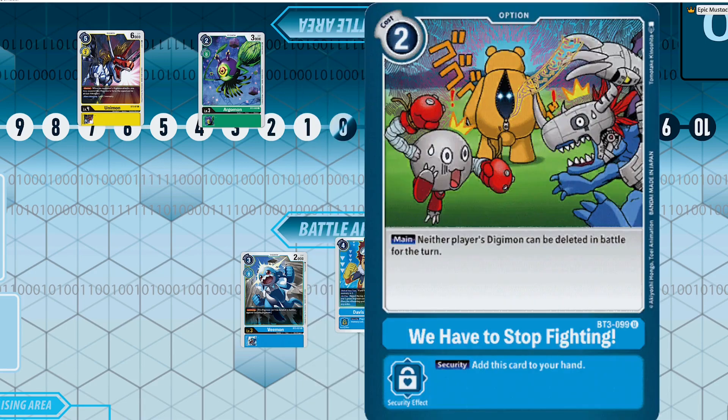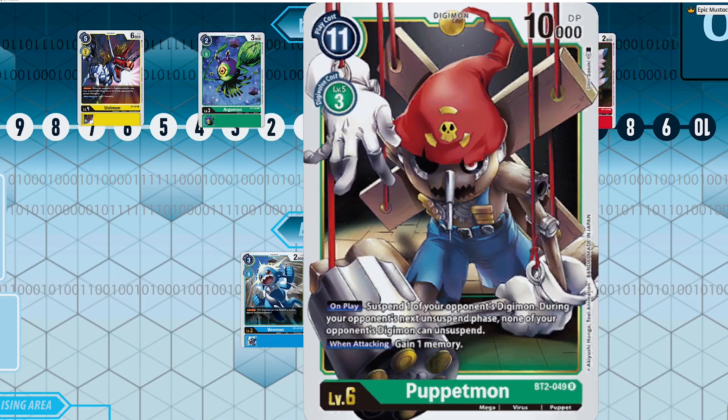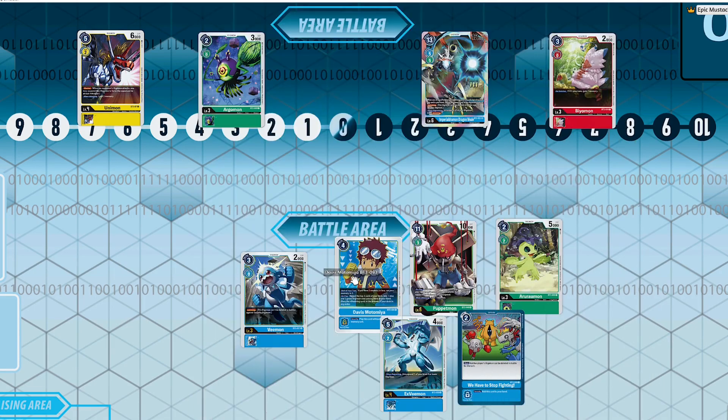You're of course playing things like Puppetmon, and then you've got cards like We Have to Stop Fighting, which gives everything on your board jamming and potentially protects them for the next turn. And who cares if your opponent's Digimon can't die in battle — you're really just attacking their security.